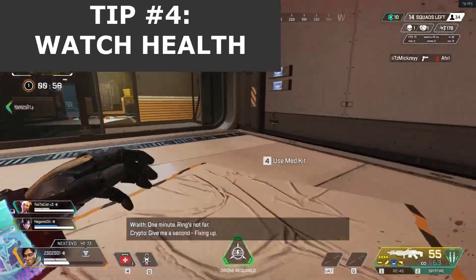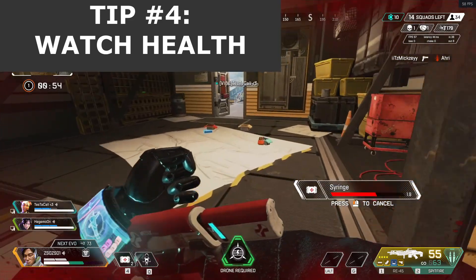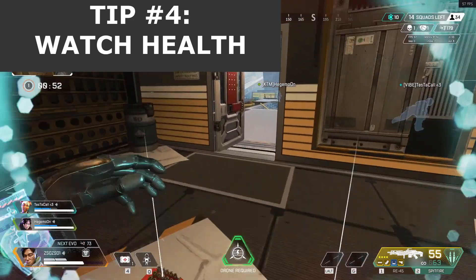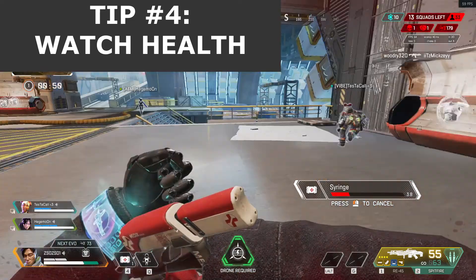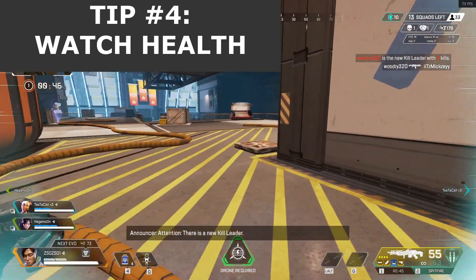Tip number 4 is to pay attention to your health. Every bit of hit point is important in the fight. While in combat, try to use a shield cell or a syringe and regain some points. If you think you have enough time, use batteries and medkits instead.